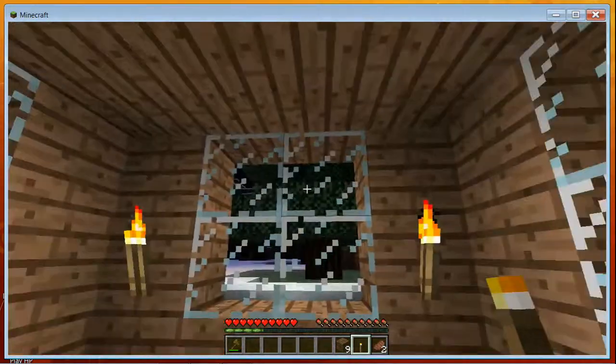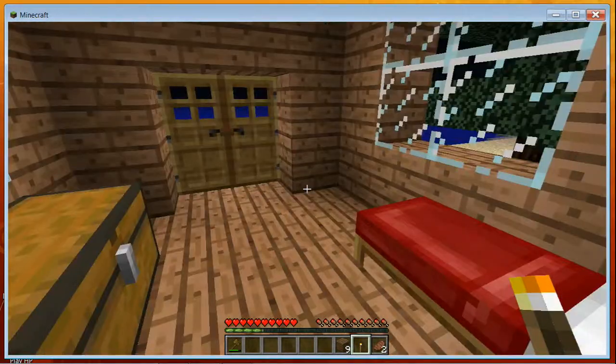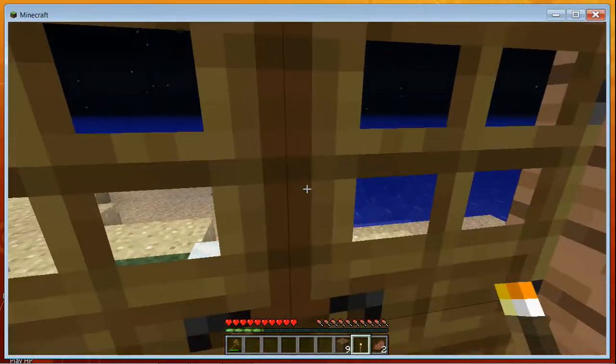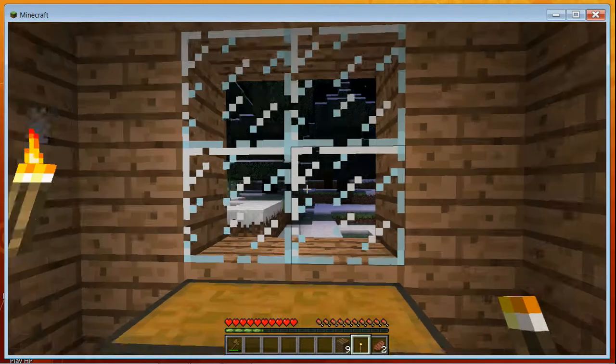Another option is to apply the same basic principle inside a cave — just have the cave entrance here with a door or two, and the rest of the walls are natural rock. You wouldn't need windows since you'd be underground, and when it's dark you could craft or just start mining away.